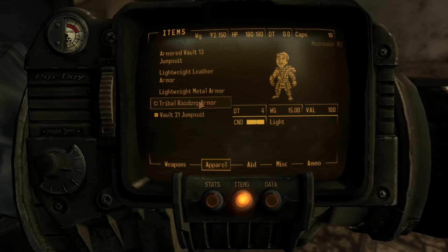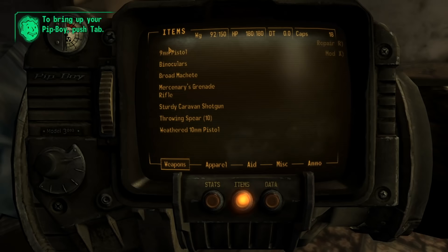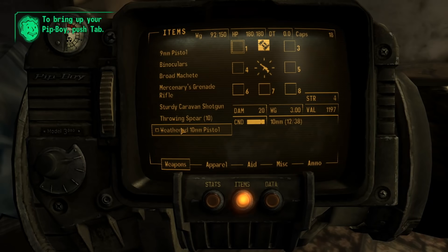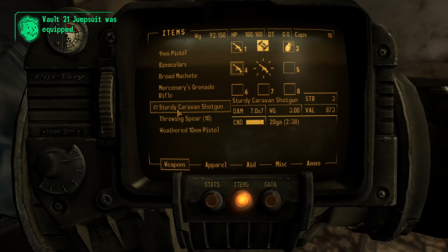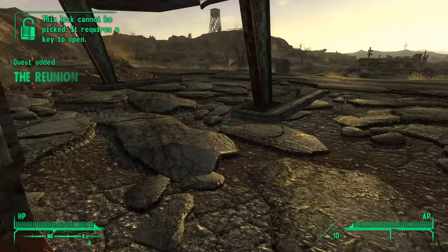Here's what I've got to work with: a few sets of armor, most light with 1 medium. For healing items, I've got 5 Bleak Venom, 3 Doctor's Bags, 9 Stimpaks, 3 Super Stimpaks, and 4 Weapon Repair Kits. For weapons, after talking to Sunny Smiles, I have a 9mm pistol, binoculars, a broad machete, a mercenary's grenade rifle, a sturdy caravan shotgun, 10 throwing spears, and a weathered 10mm pistol. This is pretty much all I've got to work with.